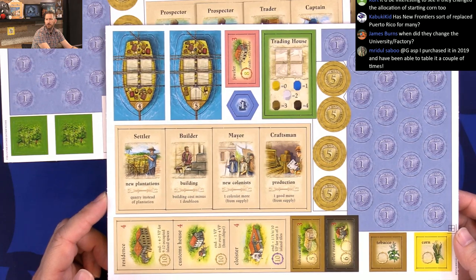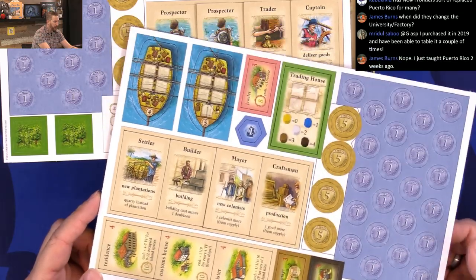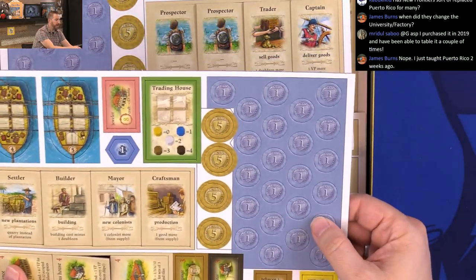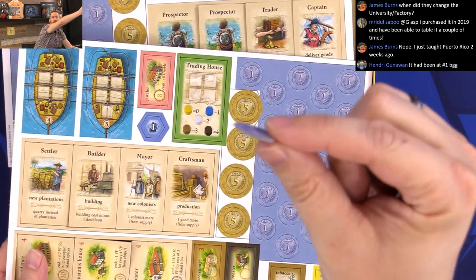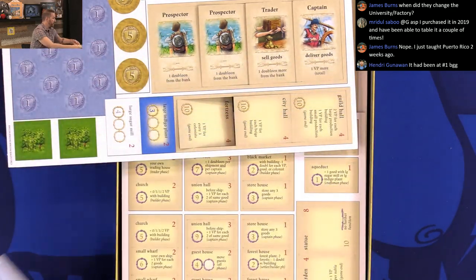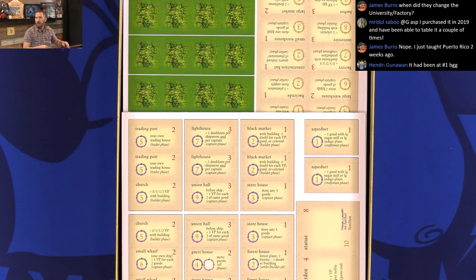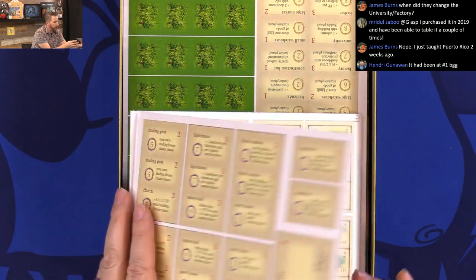Punch board money as well. So regular cardboard thickness on this one — not double thick. Somebody's got to remind me which buildings they were, and we'll see if they were quote-unquote corrected.